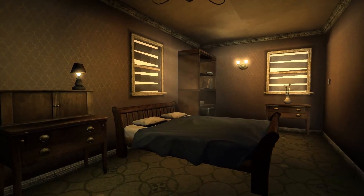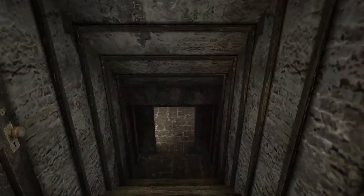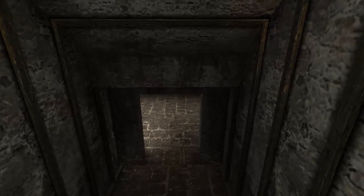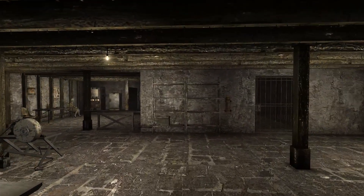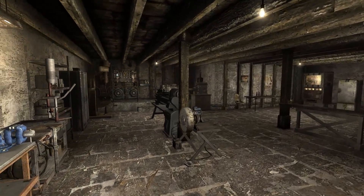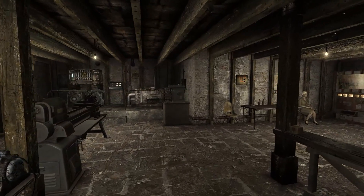The house itself has a variety of rooms: a kitchen, a living room, and a bedroom. Making our way down to the bunker, the author has added a workshop just before you get inside the vault that has your reloading bench, crafting bench, a variety of equipment, and a soda machine.